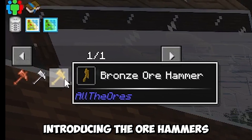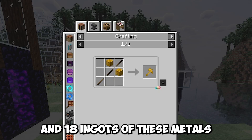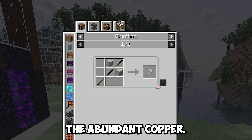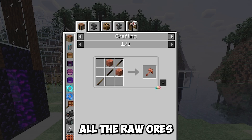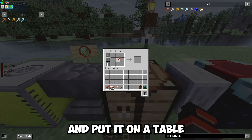Introducing the ore hammers. With just three sticks and 18 ingots of these metals — especially the abundant copper — you can start doubling all the raw ores you get. Simply craft yourself an ore hammer and put it on the table with any raw ore.